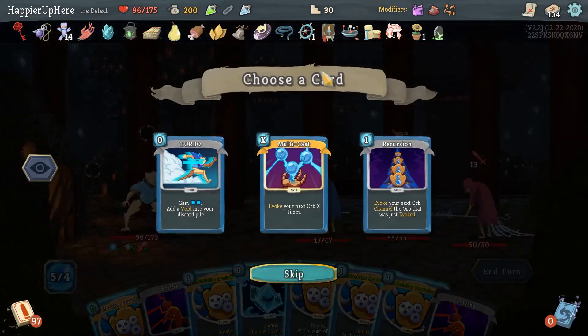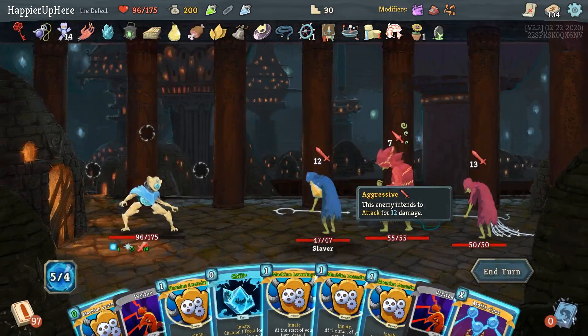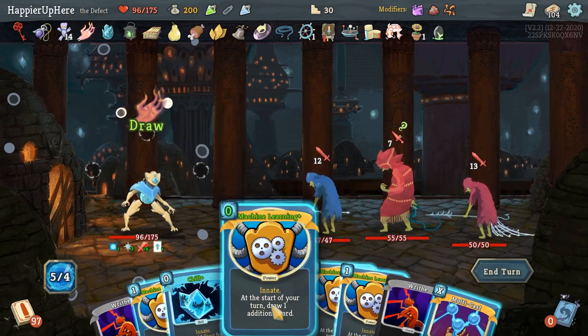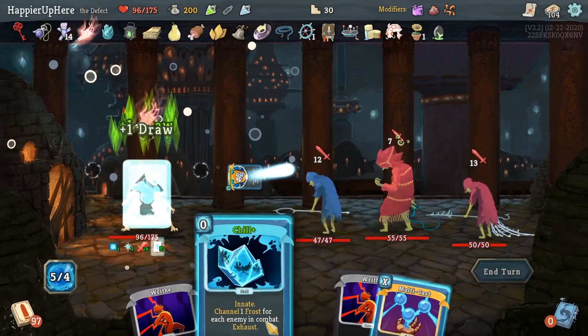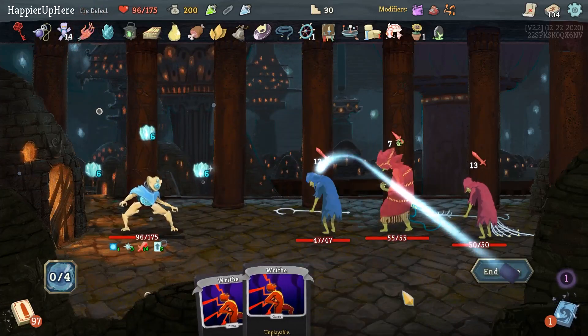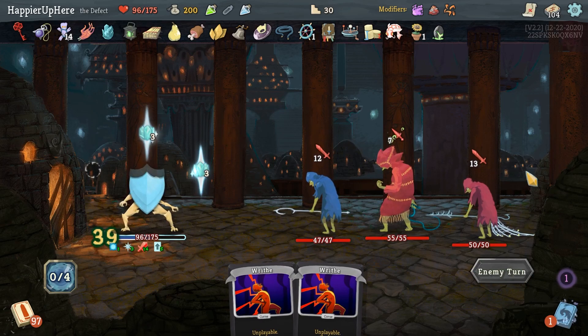Let me see what the skill potion gives me - Multicast. I have the energy, I'm not sure if it'll be enough but let's give it a try. Let's do Machine Learning, Machine Learning, save all my energy basically, then do Chill and then do Multicast. That should be enough.